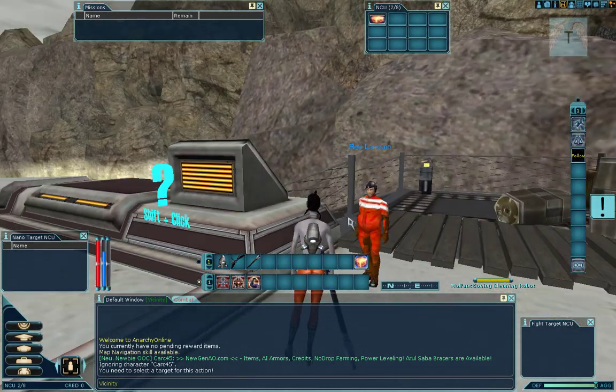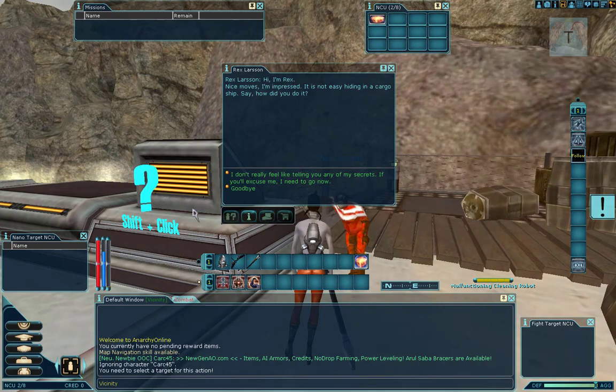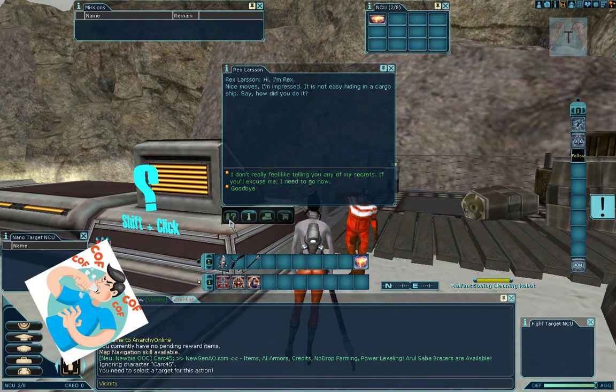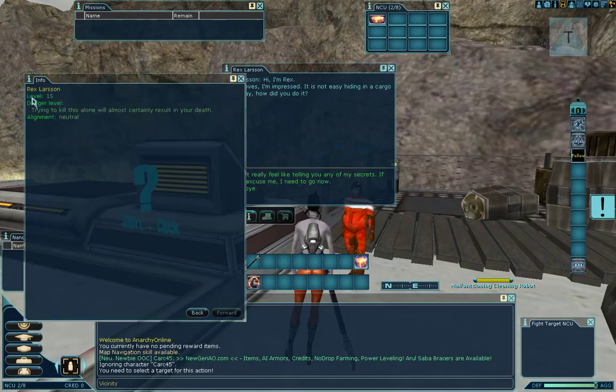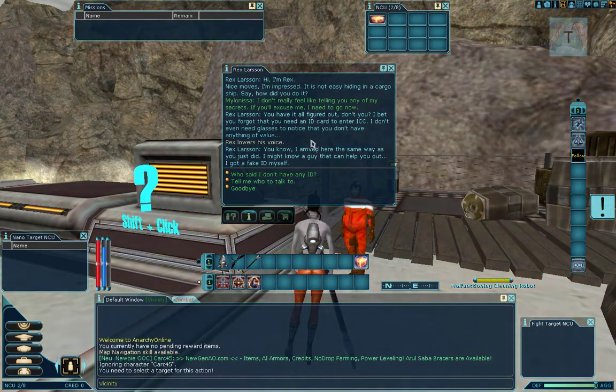We're going to right-click Rex to talk to him. The NPC window shows the NPC's dialogue text at the top, your reply options in the middle window, and four buttons at the bottom: request NPC description, request NPC info, give items (used when a mission requires handing an item from your inventory to the NPC), and a shop button if the NPC sells things.